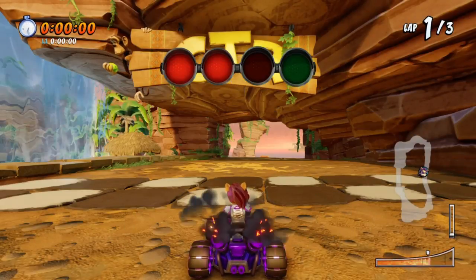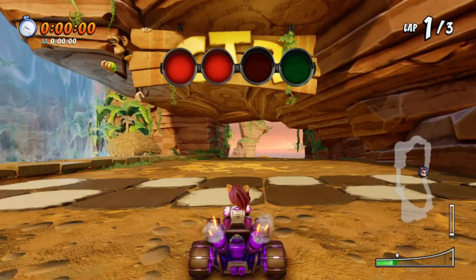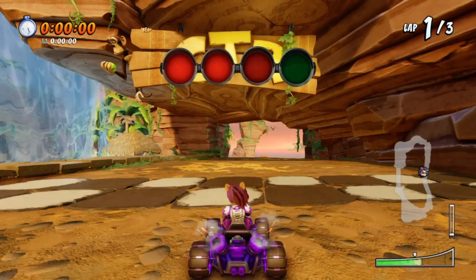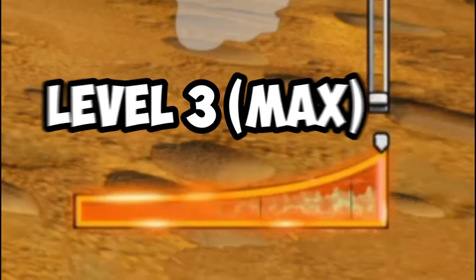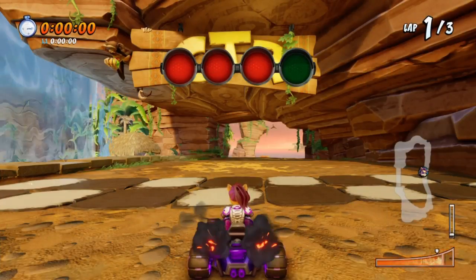There are 3 levels of the starting boost. This is the first level if you press and hold it for the first time. When you release and press and hold it a second time, it will go to level 2. Let go, press and hold for the third time, and it will bring it to level 3, which is the maximum that you can reach. This is what you call a perfect boost.